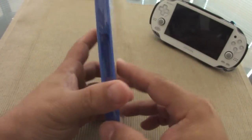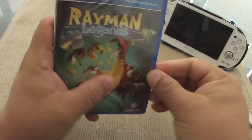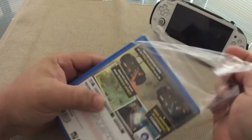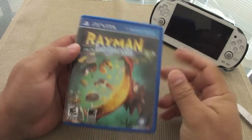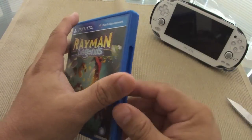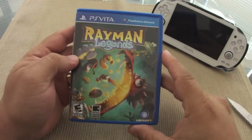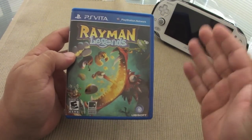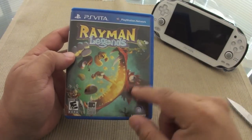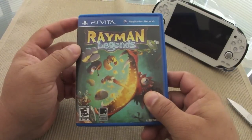I bet those motion controls are for those exclusive PS Vita levels, because the game itself probably won't use motion much. One thing — there is bad news that has been rolling out since this morning or late last night. Supposedly the PS Vita version is missing 28 invasion levels. I don't know exactly what those invasion levels are, but I heard they are some of the most challenging levels you can find on other platforms like the Wii U, PS3, and 360 — but supposedly they've been taken out from the PlayStation Vita version.